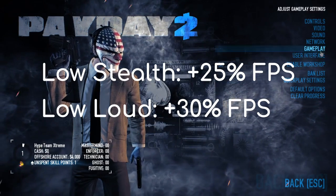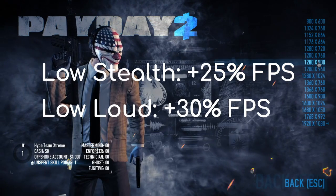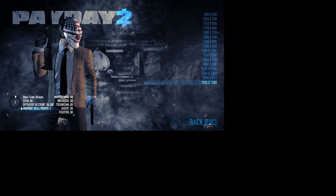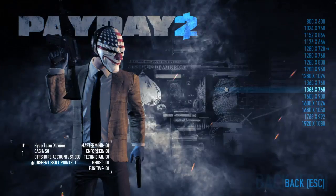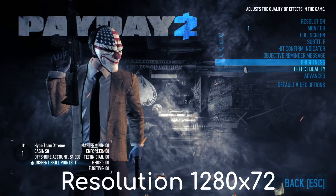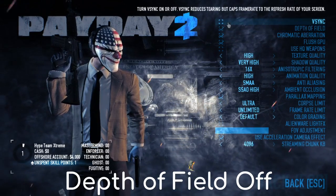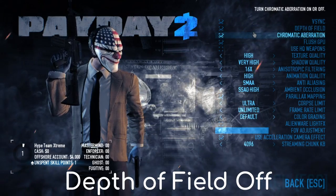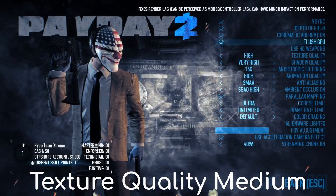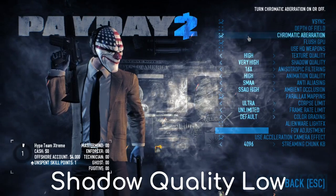I'd suggest having your resolution at 1280x720 — this is a good resolution, nothing really blurs too much. Effect quality you don't really need. Keep the filter in because it boosts your FPS and it looks better. Once you go into advanced, make sure to turn VSync on — so it's 60 FPS if you're using a 60hz monitor or 120 FPS if you're using a 120hz monitor. It basically makes sure your framerate doesn't change too much. You want to switch off depth of field, keep plus V-P on, and switch off HQ weapons since it's pretty much useless. Change your texture quality to low. Change your shadow quality to very low.